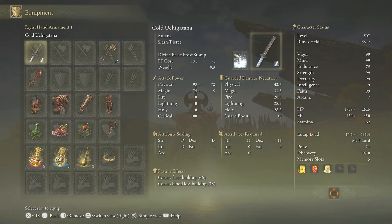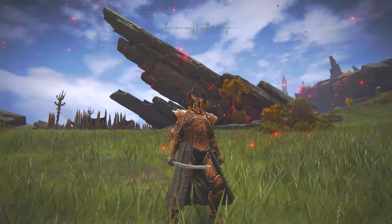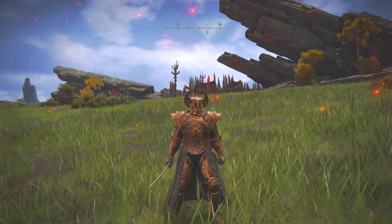The FP cost right here is 18. I did apply the ash of war to my Uchigatana, which gave it frost buildup as well, but I'm using the Frost Stomp. Remember, the FP cost is 18.